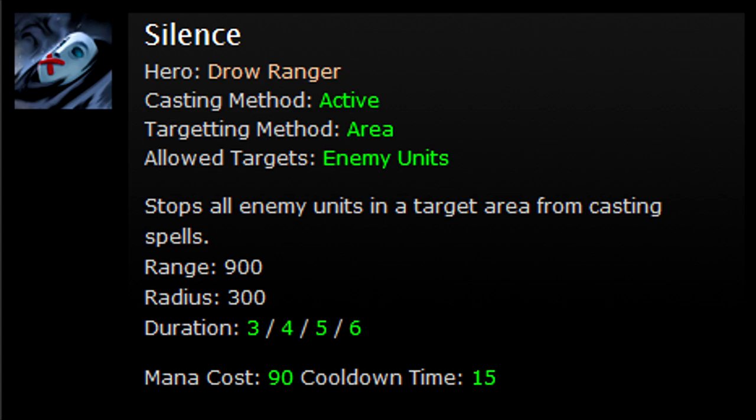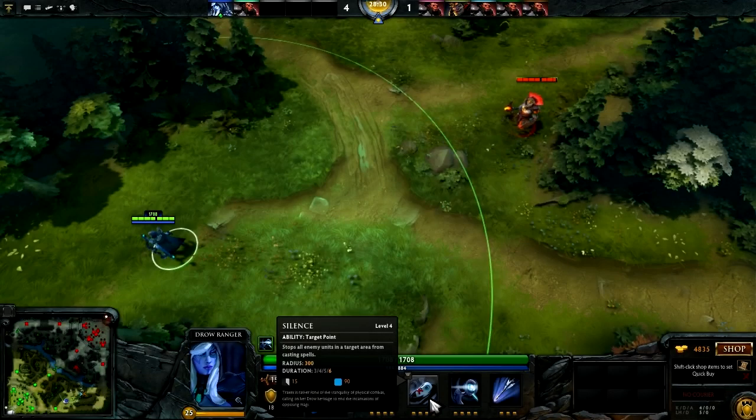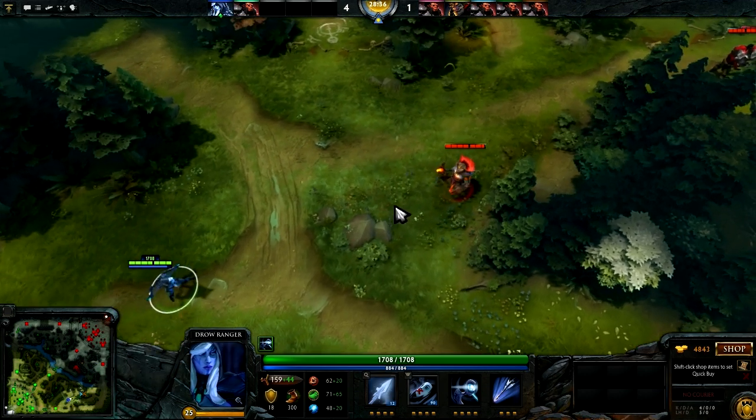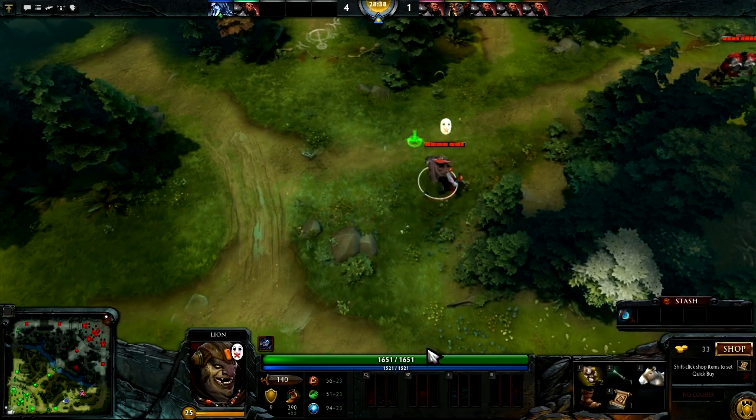Silence is exactly what it says on the tin, silencing all enemy units in a targeted area for 6 seconds at level 4, preventing them from casting. This costs 90 mana and has a cooldown of 15 seconds.